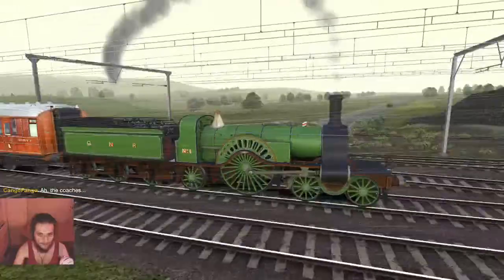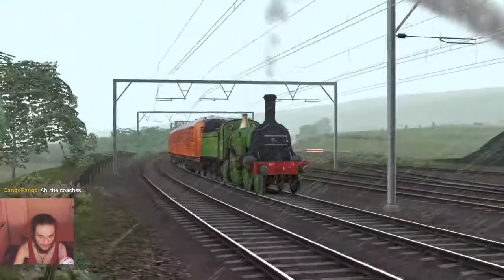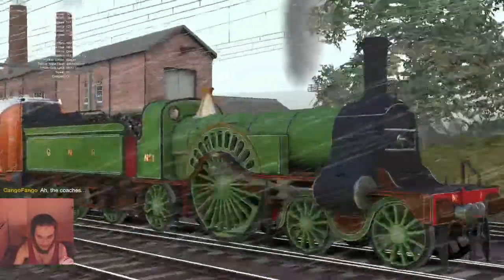The coaches just tend to dwarf the locomotive a bit. If I zoom in like that, you can see how the cab of the locomotive is just so much shorter. It's a bit difficult to get a good-looking angle on it.